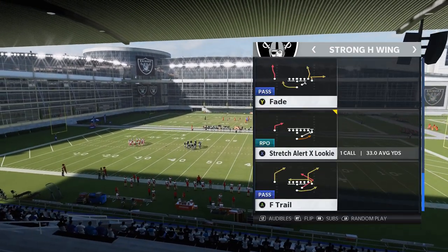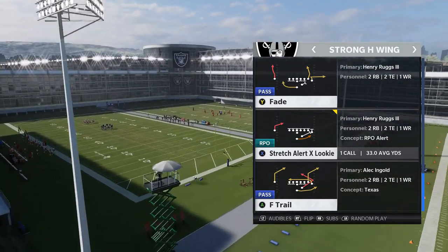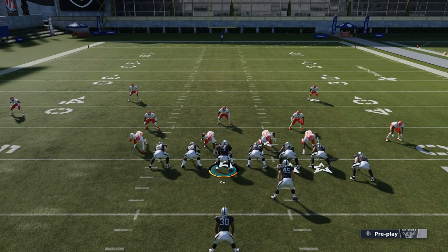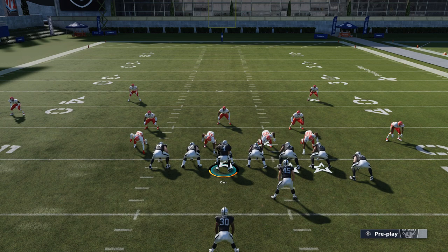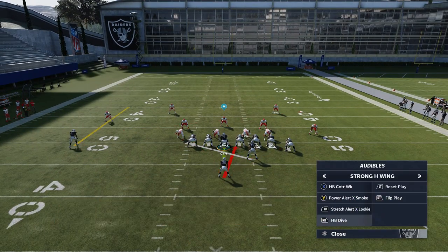So the Stretch Alert X Looky right there — that's the one a lot of people are hitting me with and having a lot of success. The way this play works, it's almost like a toss play. Before I get into this video, if you guys want to get your MUT team up like mine — I call him Rocket, a 98 overall, which is the highest I've ever had — check out my coin sponsors at MMOXP.com. Use the discount code Moneyshot to get 5% off. The Power Alert and the Stretch Alert, you can't flip. So when it comes to flipping plays, it's really just going to be the counter and the dive.